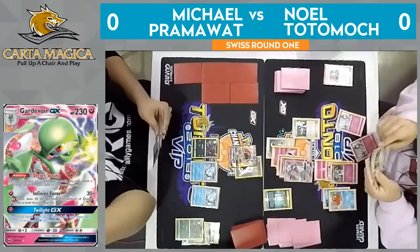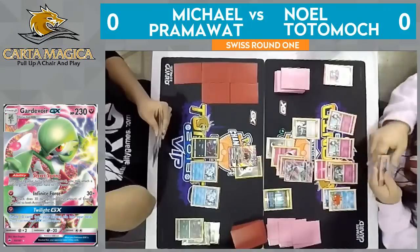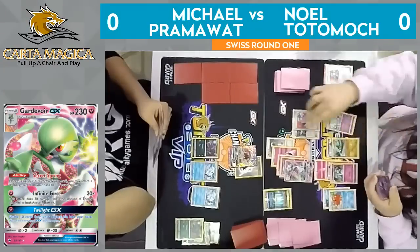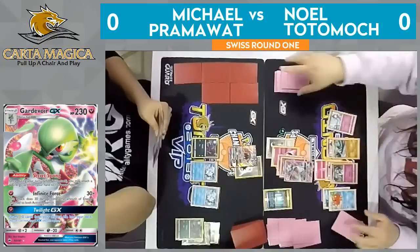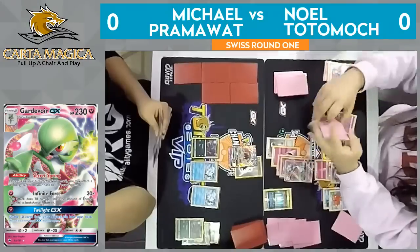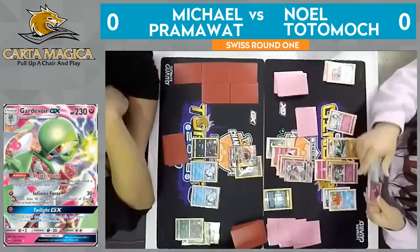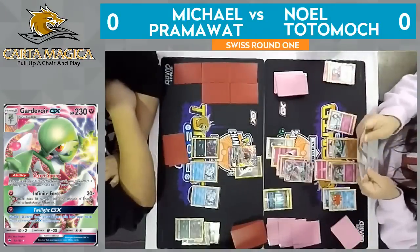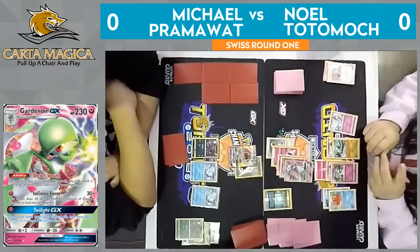I don't see the Choice Band yet. I see an N and Max Potion. I feel like if he had it, he would have slammed it down immediately. Looks like he does find a Rare Candy, and a stage two Pokemon — that's going to be Gallade. Once again, that Gallade being pivotal in this matchup because of that baby Ninetales. And of course, just such a good consistency Pokemon as well when combined with Octillery — that Premonition ability lets you look at the top five cards of your deck once per turn and rearrange them in any order. Extremely strong, so Noel's going to be able to control his draws for the rest of the game.